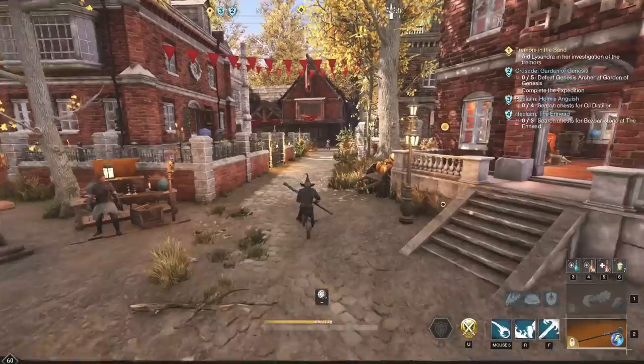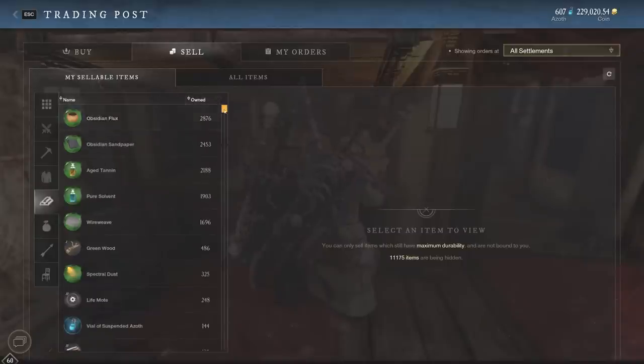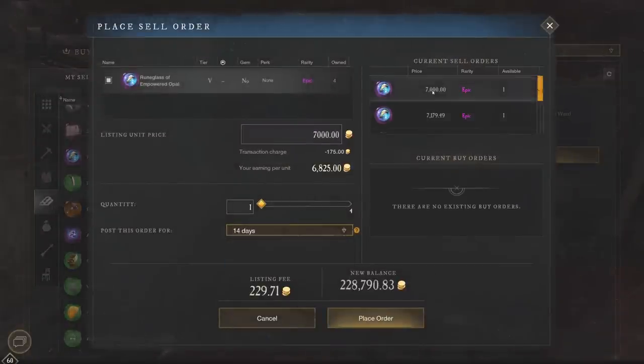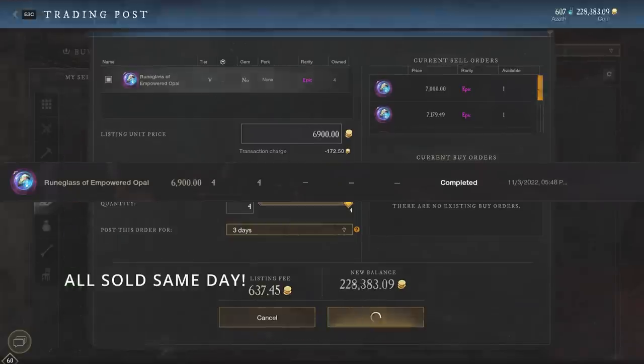This is one of the best ways to make a lot of gold right now on your server. Let's show how much these four Rune Glasses of Empowered Opal sell for. If we go up to the Trading Post and look under resources — owned — the Rune Glasses of Empowered Opal are at about 7,000 gold. That would be 4,000 basically total profit. I think this is probably Sniffy Joe's listings. I'm actually going to undercut him, list four at 6,900, and we'll see what happens.